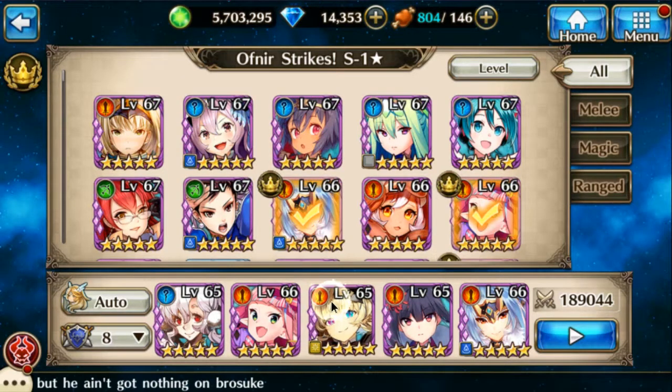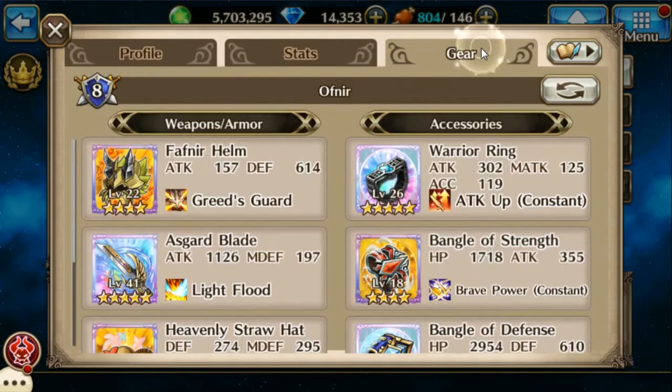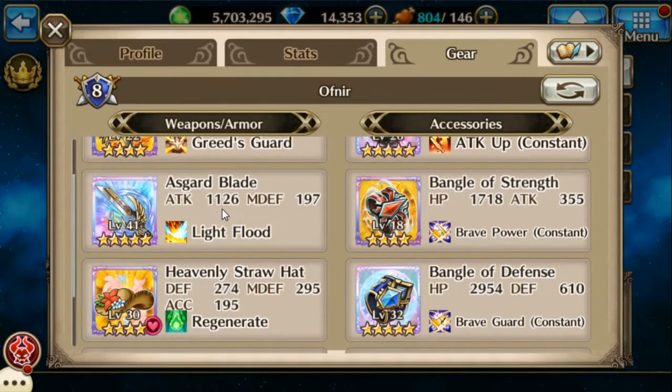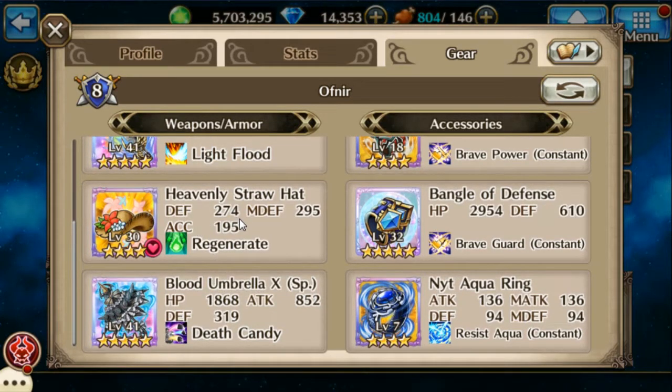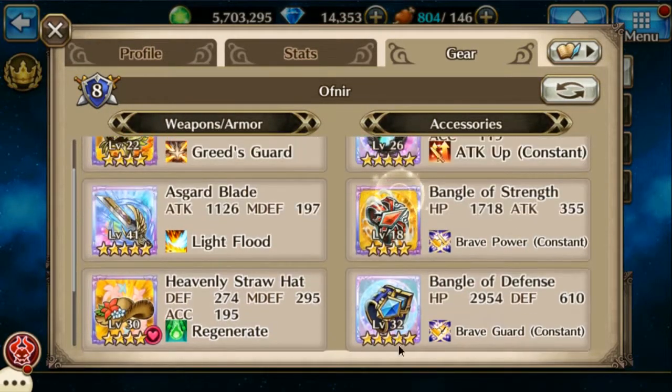Let's go to Sasha. We've got the Fafnir helmet in slot one again, the guard blade for pure attack power because that's really all that matters, another regen hat, and the bloody umbrella because of the HP, attack power, and defense — plus the fact that it gives her defense 35% up for two turns, which gives her quite a bit more survivability.